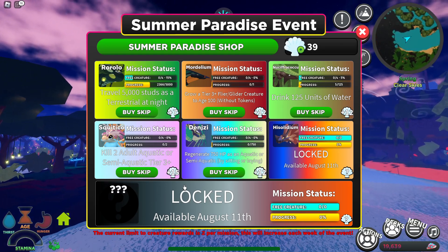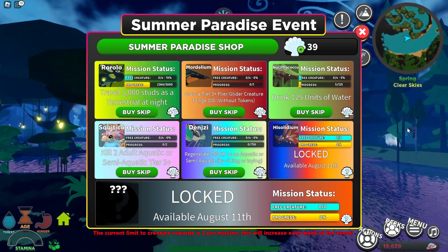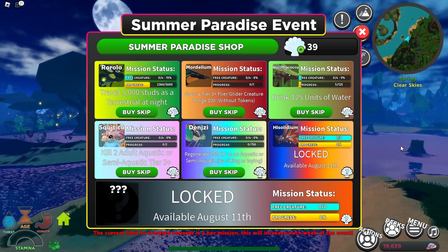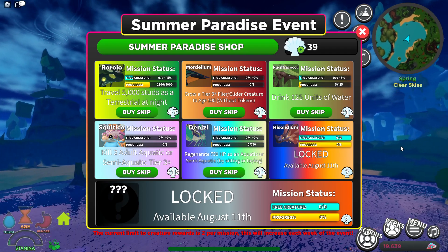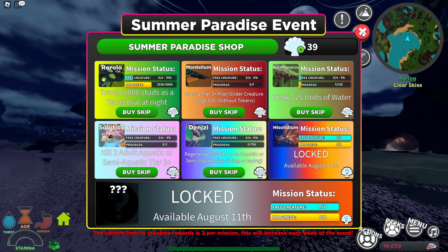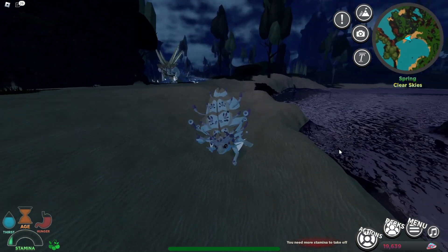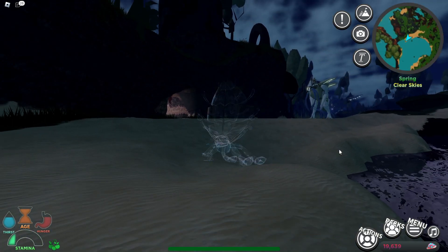I believe that's gonna be our warden creature. We also got the Denjizi mission unlocked, so if you guys didn't get that creature last week, you can get it this week. The Nucifrocoku is still available from last week, as is the Mordellium and the Rol-Rolo. This creature is a Tier 2 herbivore, a glider slash semi-aquatic, and its special ability is invisibility!